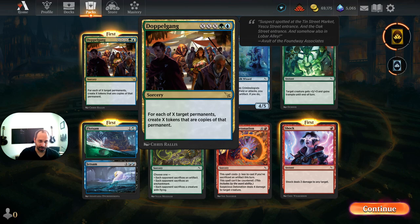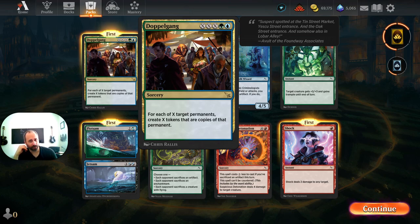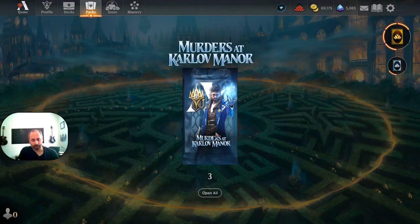Doppelgang — I already love it. It costs X plus X plus green plus blue. For each of X target permanents, create X tokens that are copies of that permanent. So if X equals one and you pay five, you create one copy of a permanent. If X equals two and you pay eight, you create two copies of two different permanents — that could get absurd. Blue-green is among my favorite color combinations and there's been nothing exciting in Simic lately. Doppelgang I'm definitely interested in playing and we'll almost assuredly be brewing around it.